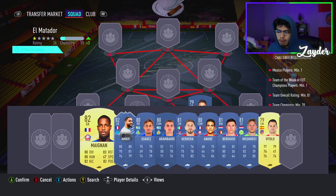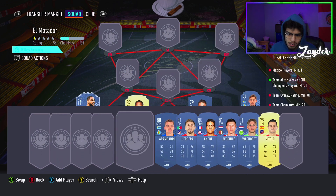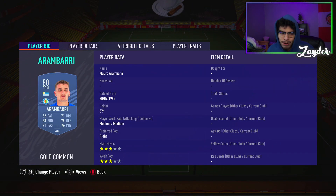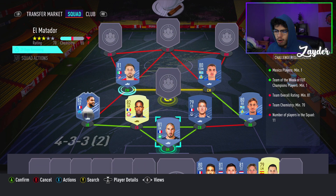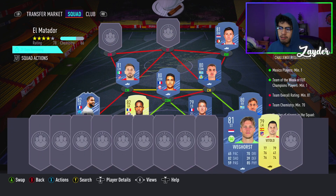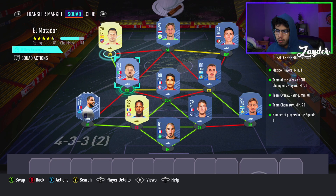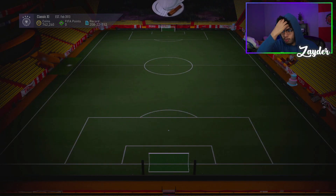We're going to go for Rufia, Cascione, and Magnan, with in-form Amavi on the left right back, Damian Suarez with Arambari at right center mid. We're going to go for Hector Herrera and Andre in the midfield, with Barquis at right wing, striker Weghorst, and then Vitolo on the left wing - strong link there. Minus two loyalty points, exactly 76 chemistry, no position modifiers, no loyalty needed.